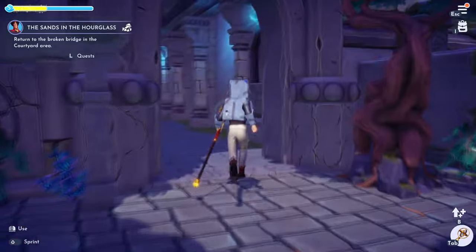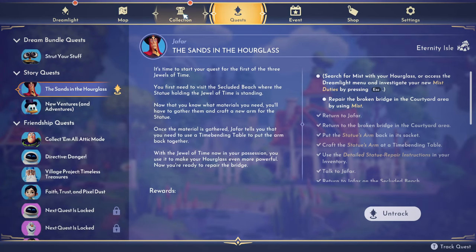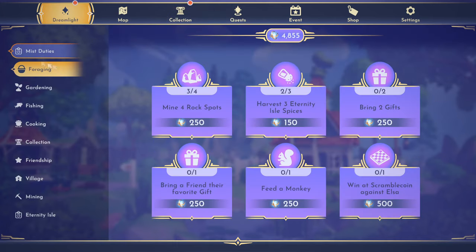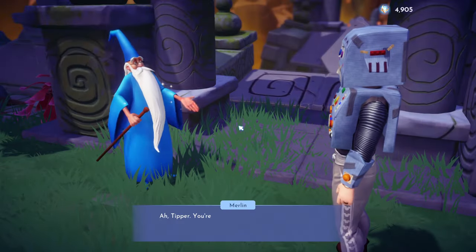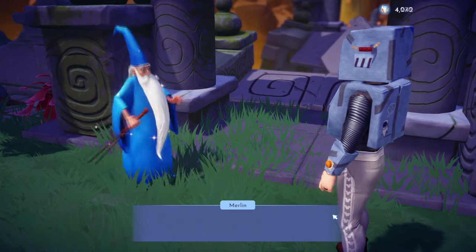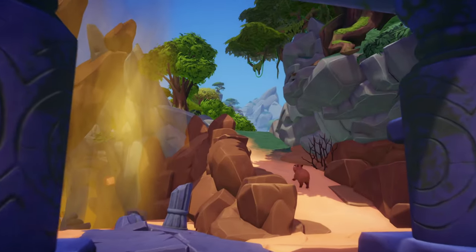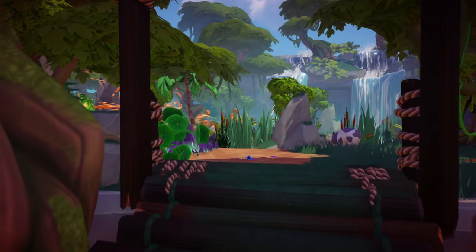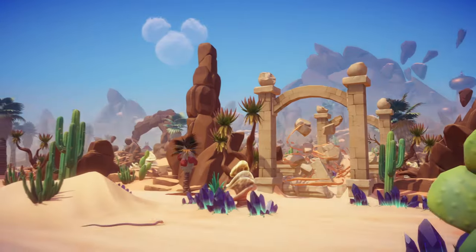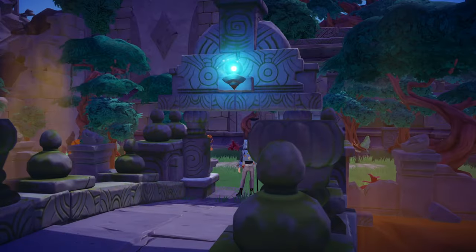We've got to return to Jafar at the broken bridge area in the courtyard. It looks like we need a certain amount of mist to repair it. You get the mist from — it's kind of like the new dreamlight. You can get a lot of it from the mist duties and quests. I already had 2,000, so I went ahead and used it to repair the bridge.